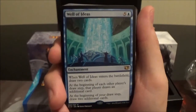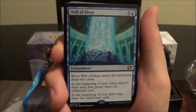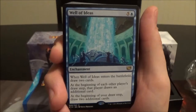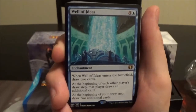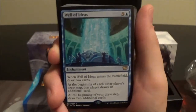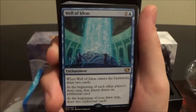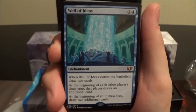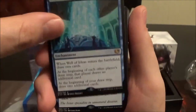Well of Ideas is a six-cost blue enchantment; when it enters draw two cards, and at the beginning of each other player's draw step that player draws an additional card, while at the beginning of your draw step you draw two additional cards. A great card for Nekusar players looking for more tools.